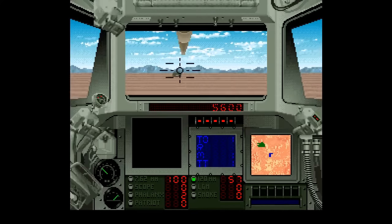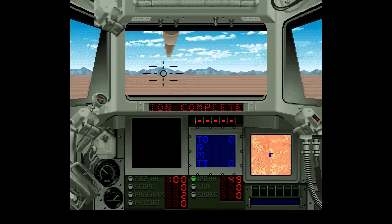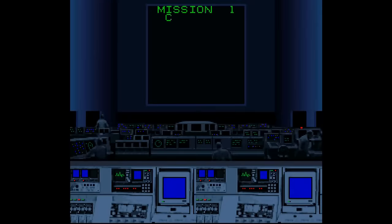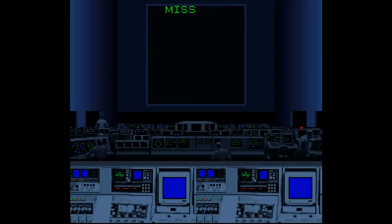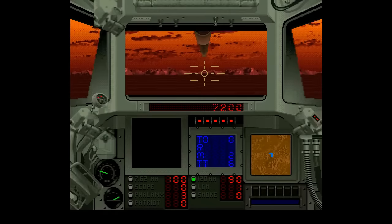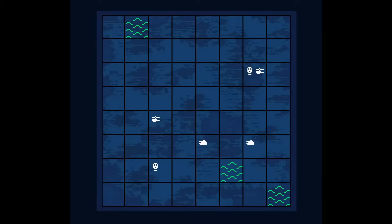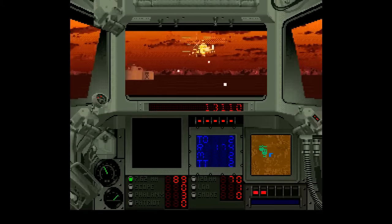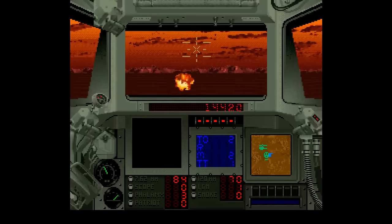Super Battle Tank got a sequel, simply titled Super Battle Tank 2, released exclusively for the Super Nintendo in January 1994, once again with Gary Kitchen at the helm. Who is this guy anyway? Well, he made games for Activision in the early 80s for Atari 2600 and Commodore 64, but he's also notable because he, along with contemporary David Crane, was one of the first game designers that insisted on being credited for his work right there in the title. That's cool, but it's kind of a shame that the games those guys designed for Super Nintendo weren't terribly interesting.